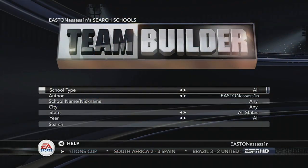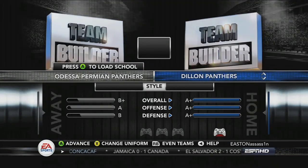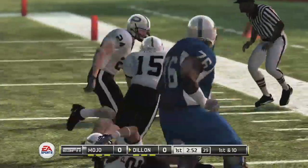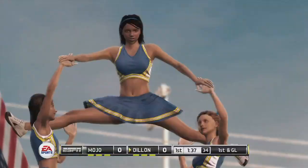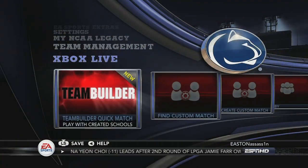Team Builder is back again this year as well, and any team created within last year's game can be used again, though it should be noted that the slight creation tweaks made for NCAA 11 do make a difference. You can also play with created teams online this year, though only with a specific Team Builder Online Versus option.